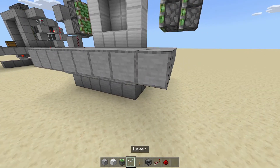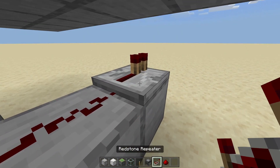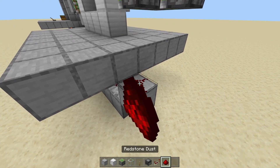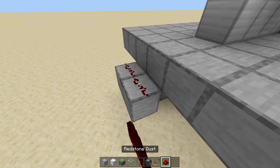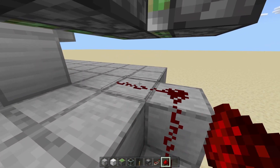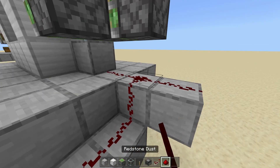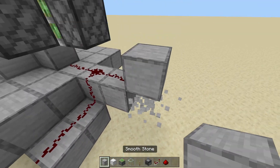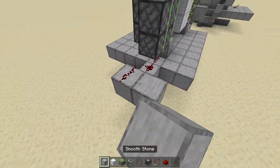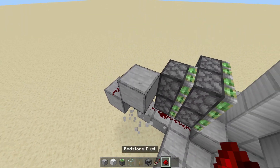Now let's do the other side. Down at the bottom, two blocks, redstone dust, repeater going into a block. Redstone dust on top, going back a block with redstone dust, up and back a block. To the left, have a redstone dust going into a block. To the right, have another block with redstone dust — make a T-shape. Go up a block, redstone dust. Go back and up a block, redstone dust on top. Then in and up a block, redstone dust.